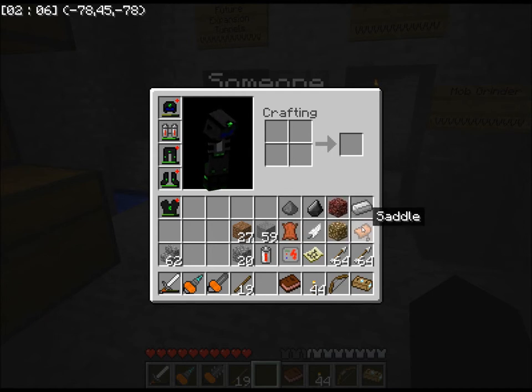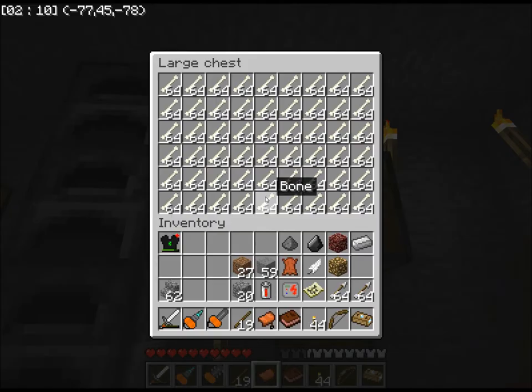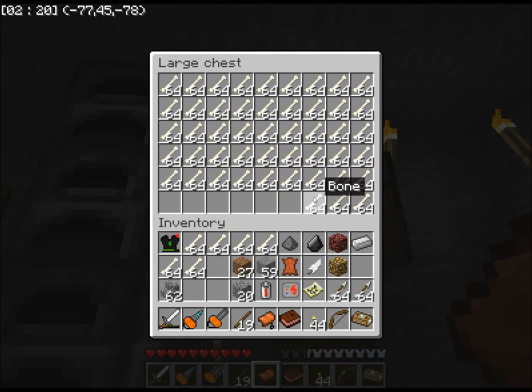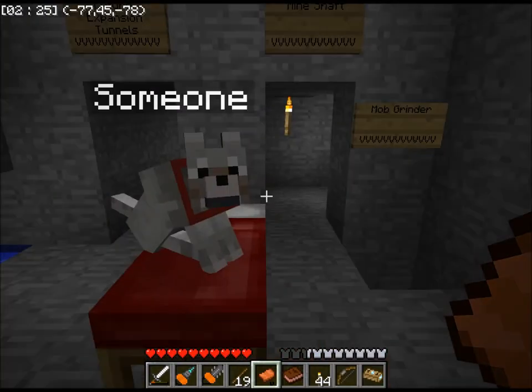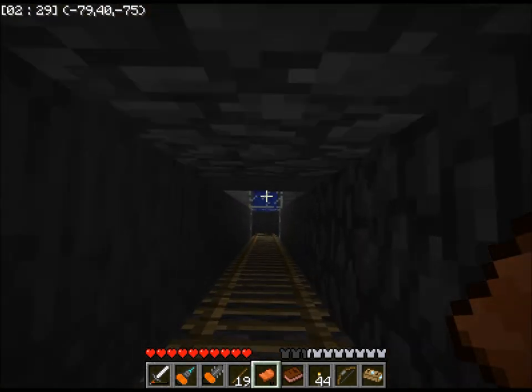These are not consumed. So for example, if I take the saddle and grab some bones out of my chest here — I should point out I did not cheat to get all these bones. What I did is I built my mob grinder that I've been saying I would build for a while.